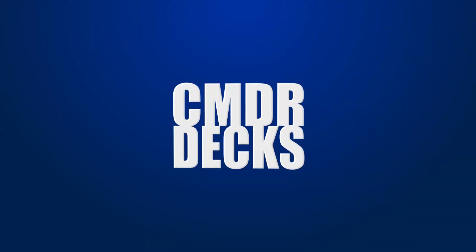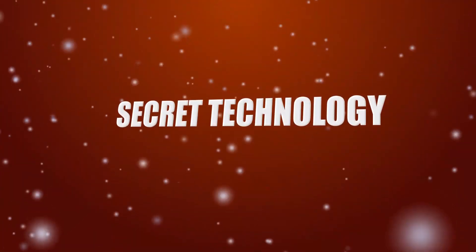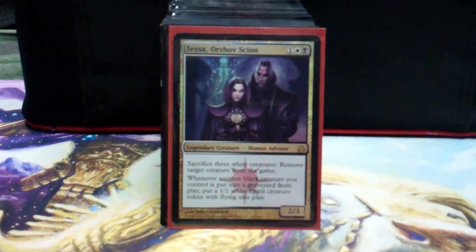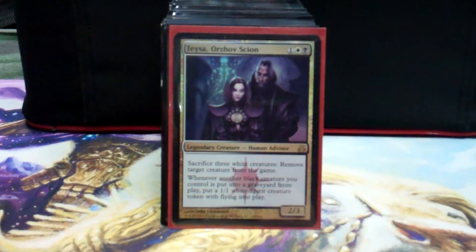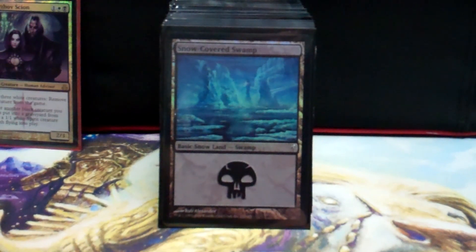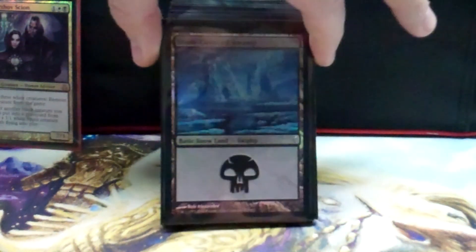Hi, I'm Robert. This is my commander, Taysa, Words off of Scion. She's my commander. The reason I use her is she's pretty cheap and she's pretty good with board wipes. Whenever a black creature dies, you get a 1/1 token. Her second ability is you sac three white tokens or creatures and exile a target creature.